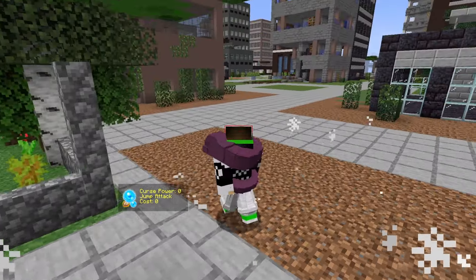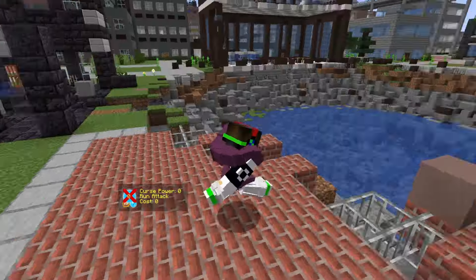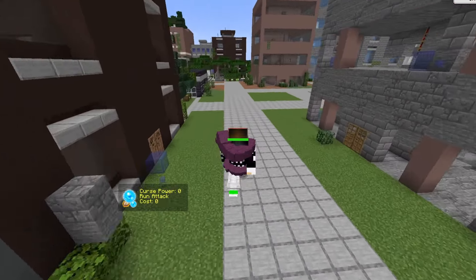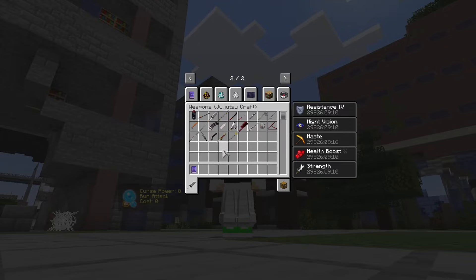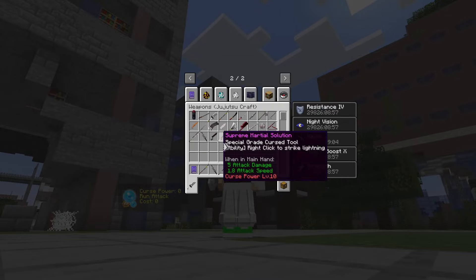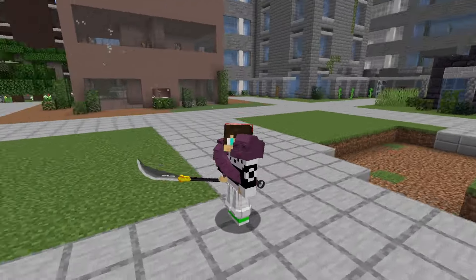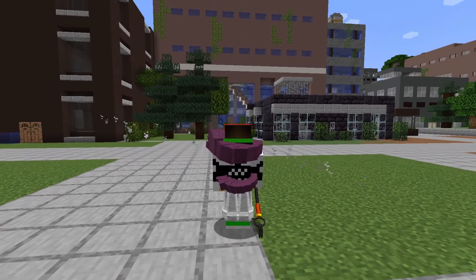We have jump attack — this one doesn't have an animation though — and run attack, which also doesn't have an animation. Let's go back and show the weapons. We have naginata — I'll show the ones I know are different. The naginata normal attack is like the swords. Knockback attack is like that, and barrage attack too.